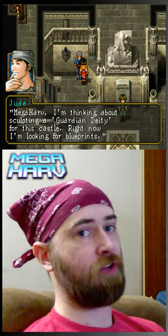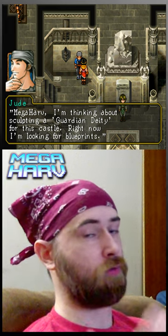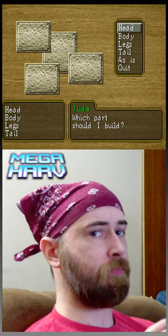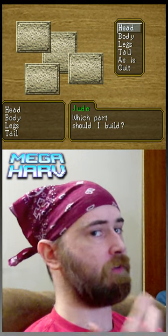In Suikoden 2, after you ask Jude to come work for you at your HQ, he'll end up being able to make you a Guardian Deity statue. It seems as though it's just something that's simply cosmetic, but you can actually get some really good stuff through these Guardian Deity plans.